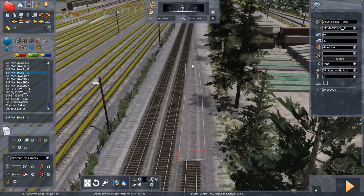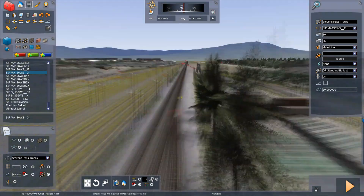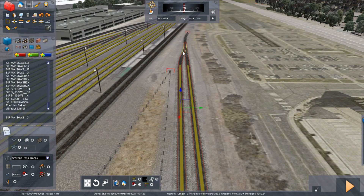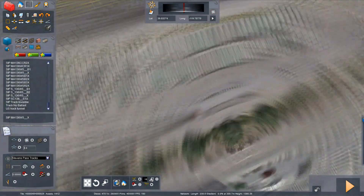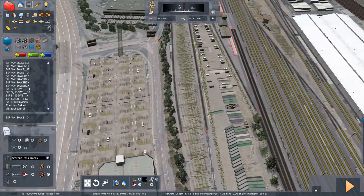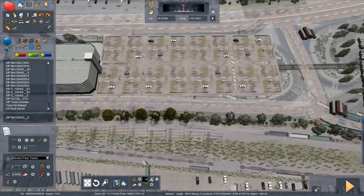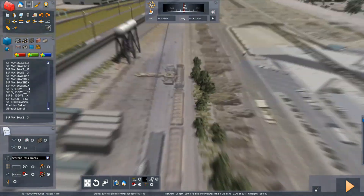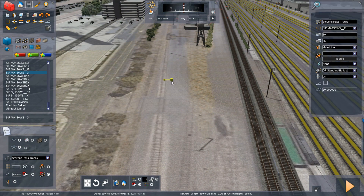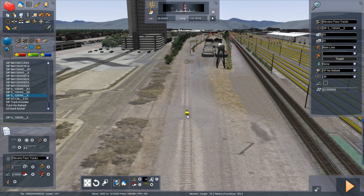I'm just continuing to lay track down — it's never ending. It's such a huge route that I don't know if I can fully modernize the entire thing. Sadly, some of the old track is going to have to stay. I wish there was an option to just replace track — take the original track and say, hey, I want to use this track asset instead of the original. I haven't been able to find that trick or option. So there may be places where it's just going to be Stephen's Pass track butted up with Donner Pass track — the most I can do.